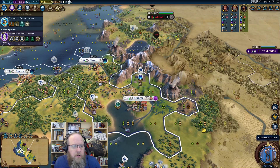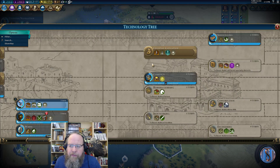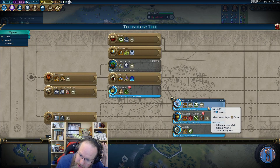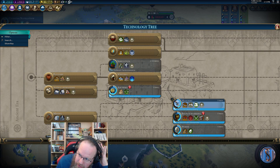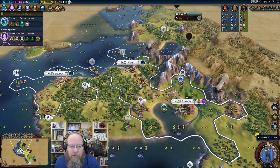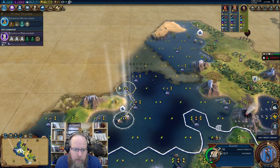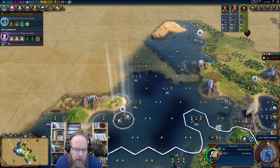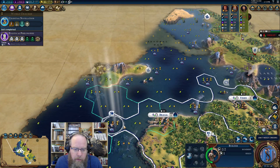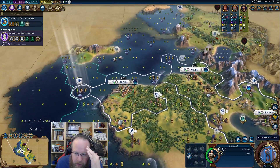Celestial navigation and ship building in five will permit us to get settlers in the water, but we probably don't need that right now. I do want to get masonry so we can work this stone and speed things up. I think we're probably going to go Audience policy.